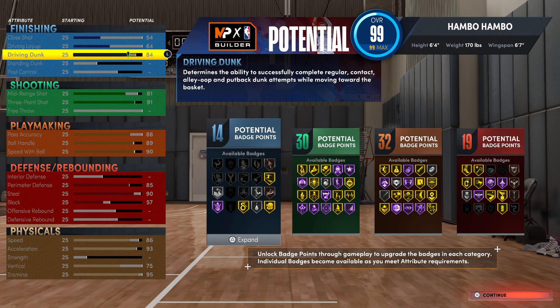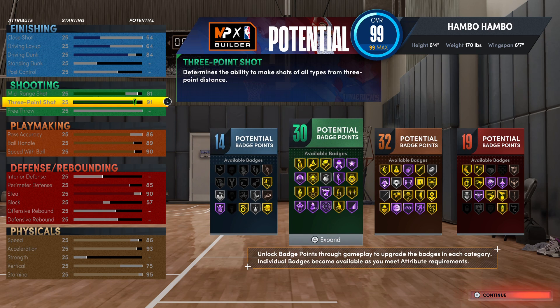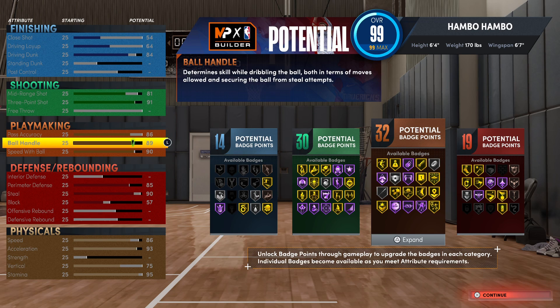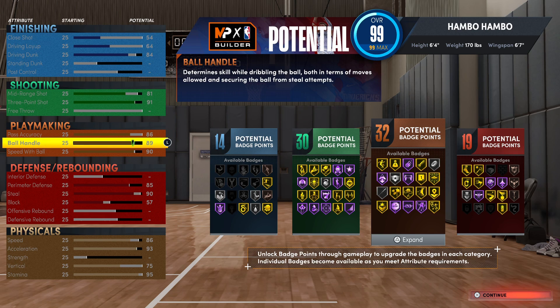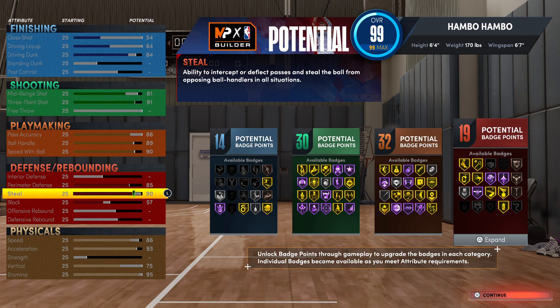For finishing, you're getting an 84 driving dunk and 14 finishing badges — not a rim-running build, but you can take open lanes. For shooting, this is very good with 30 total shooting badges and a 91 three-pointer. Playmaking is solid for a point guard build, though you won't get as many Hall of Fame playmaking badges as the previous build. On defense and rebounding, this is significantly better simply because you get at least a little block, which helps a lot.